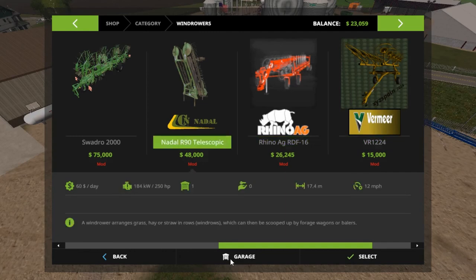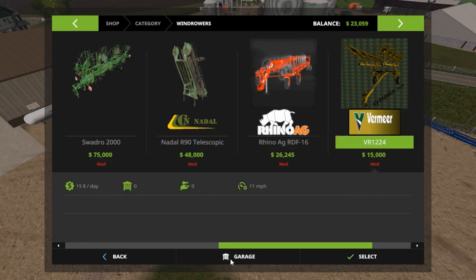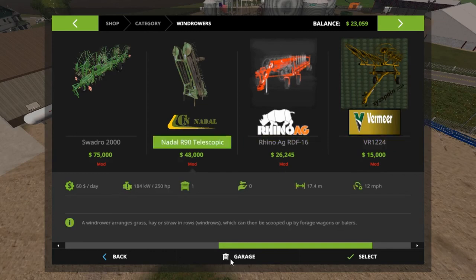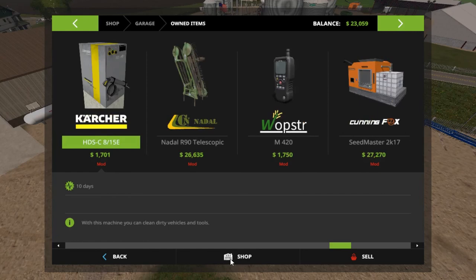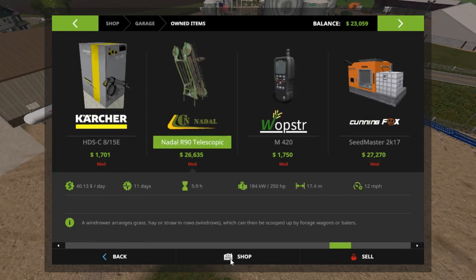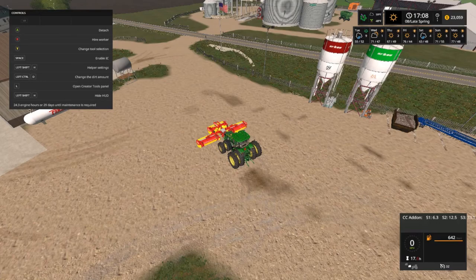Oh man, look at that! Let's have Morgan come and get that. There it is - 48,000. We don't get that much for it. We might just be best to take that up there, we got some hours on it. So that'll be what we'll do.